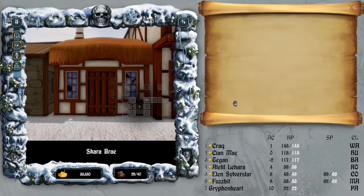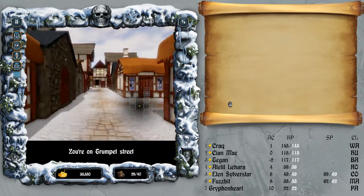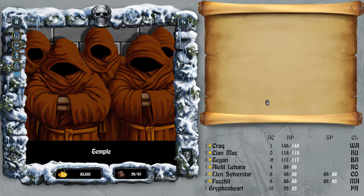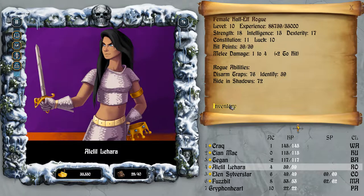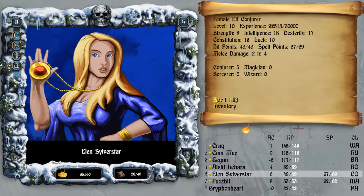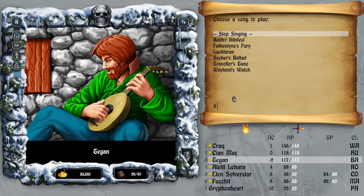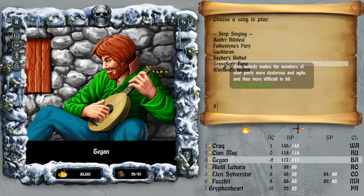We're going to go into the city and actually go to the catacomb so we can just level him up really, really fast. Give him a few levels and then we will go to the review board. So let's go with the Mage Flame, then we've got the Magic Compass. Tegan's going to play the Traveler's Tune. The AC is all pretty low now.